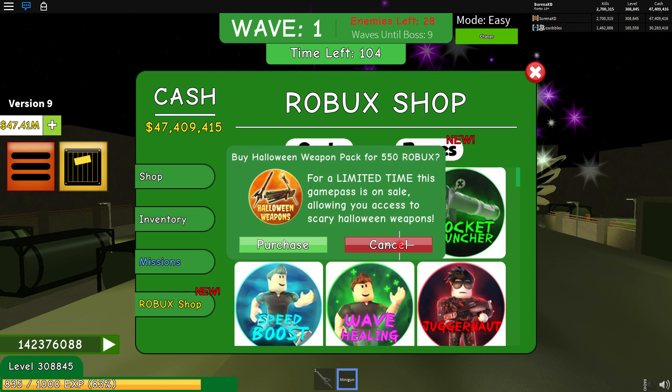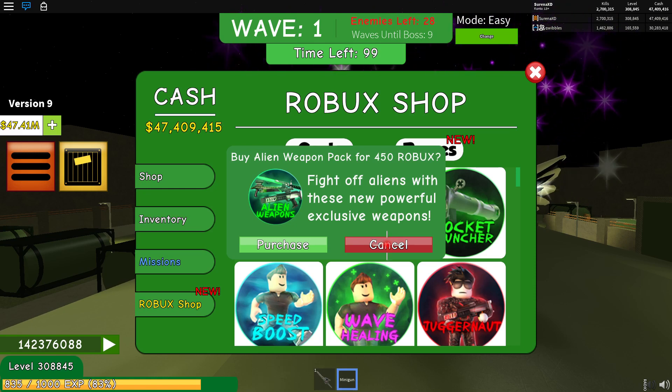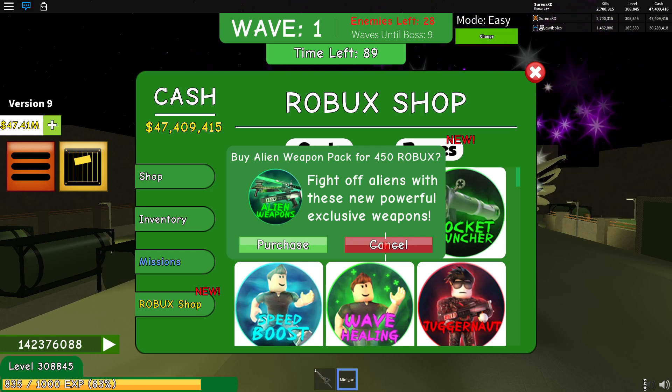We would buy the Halloween pack first. If it's not available, then we would look at the alien weapons pack. The alien weapons pack has the alien blaster, which is reasonable, and the sword, which is quite reasonable — so not bad. The Halloween weapons pack is 550 Robux and the alien weapons pack is 450 Robux, so slightly cheaper.